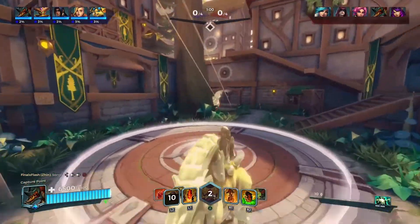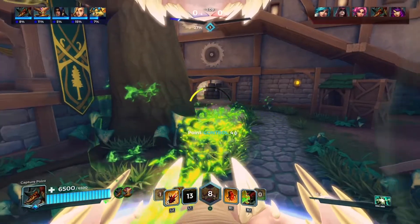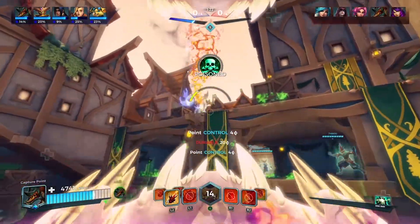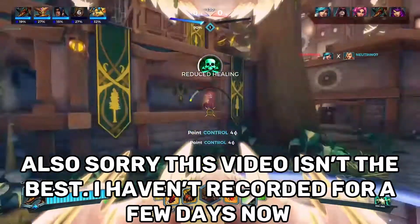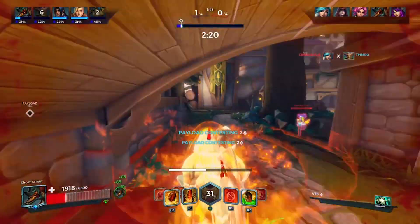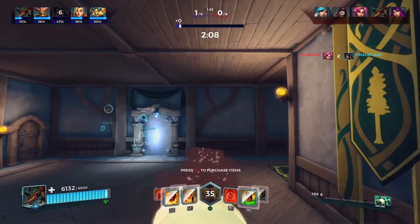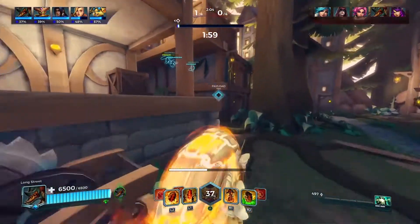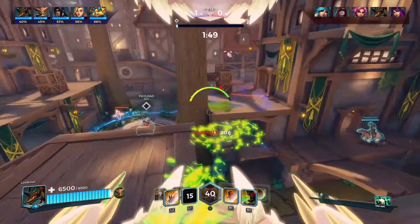I'm pressing wrong abilities already — let's put some poison bolts down here. I'm trying to find the other Yagorath — oh there she is. I'm not used to not moving, but I got the payload so that's good enough. I got followed. The movement feels really weird — you have to press R1 to go into your form again. Yagorath is pretty tough though, I feel like she can withstand a lot of damage.